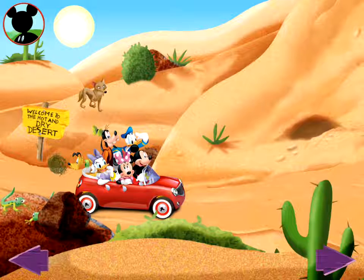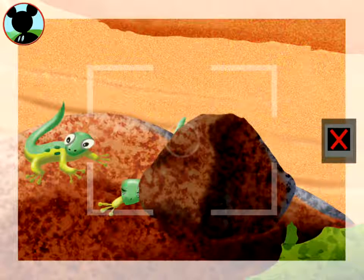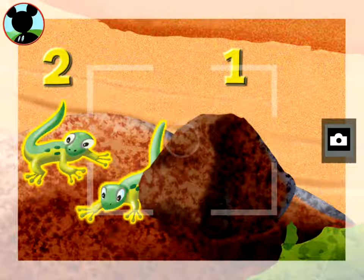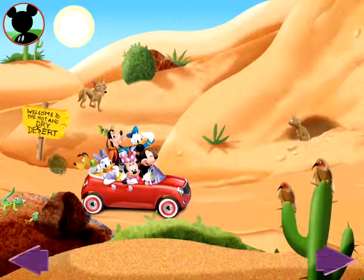Keep on snapping! This time I'll look for a group of two animals. Those are lizards — is this a group of two? Touch the animals to count them: one, two! Oh boy, now tap the camera to take a picture. Say cheese! Try tapping the sun.